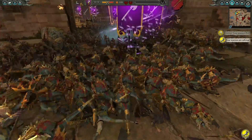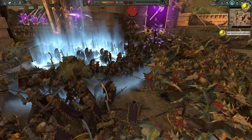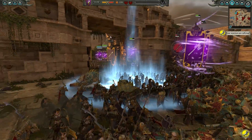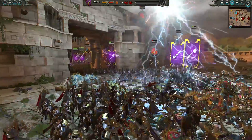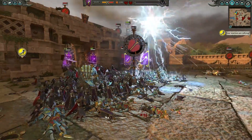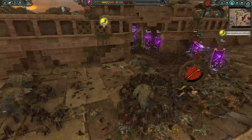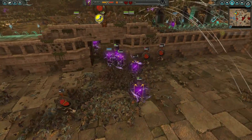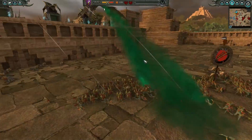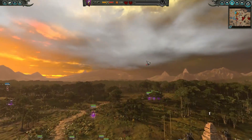How are the Temple Guard actually doing? Okay, actually — I'm impressed by how much they've held. Are we getting another Comet of Cassandora? No, we're getting a Chain Lightning — but it looks like the Chain Lightning is actually going through the Lizardmen and routing a unit of Temple Guard. That sucks. If it had just gone the other way, it could have got so many kills as a fresh unit of Witchguard comes flying through.